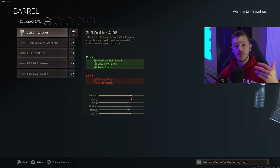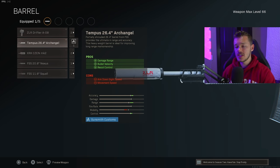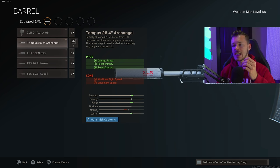For the barrel, we have two viable options: the Tempest 26.4 Archangel and the FSS 20.8 Nexus. I've run the Nexus a lot but I don't think it's as viable as the Tempest 26.4 Archangel barrel, which gives you the most damage range, bullet velocity, and recoil control. The Tempest barrel also gives you the best iron sights compared to the Nexus.